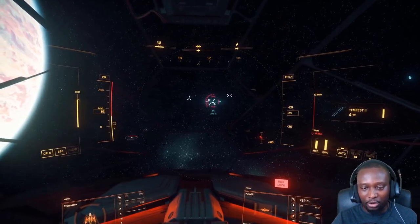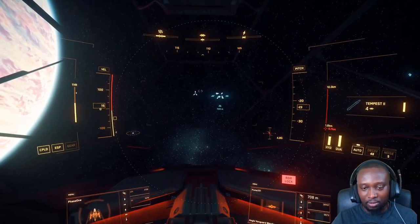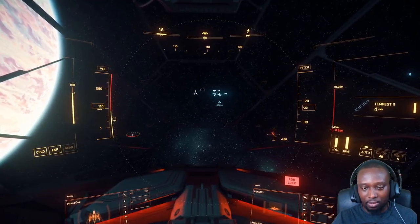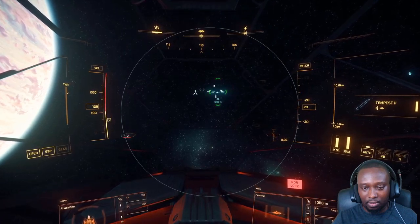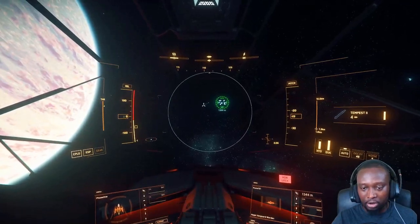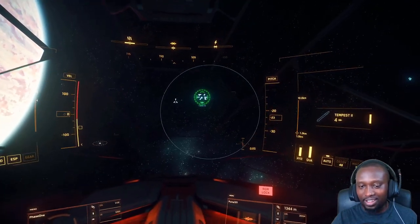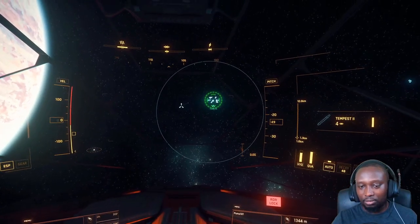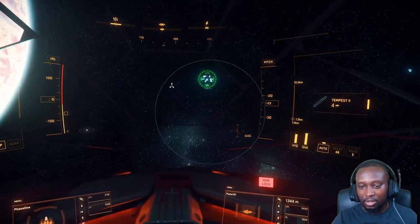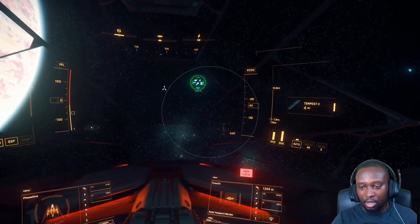It has an optimal lock range — if I'm too close it loses accuracy. Look at that, it's losing accuracy. So they don't have a strict minimum range cutoff, it's just a lot less accurate. You can shoot them dumbfire as well. I'm just gonna spam size ones. Now I have a perfect lock on him doing this from a distance.